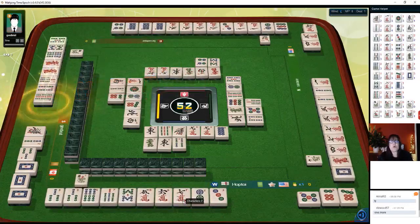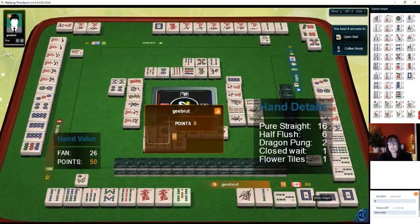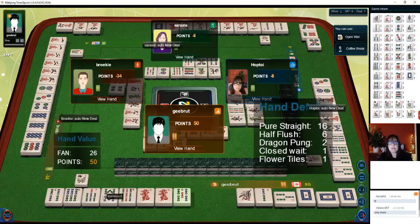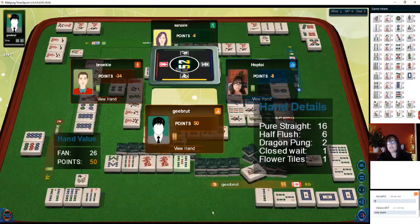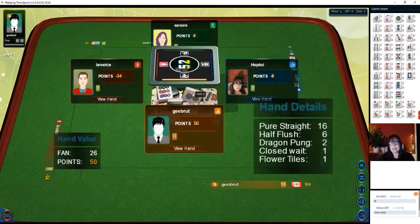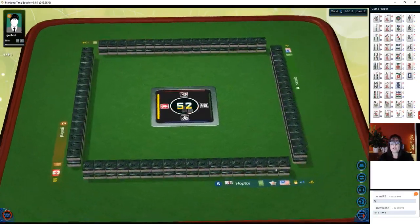Mahjong! Twenty-six points — pure straight, half flush, one suit with honors, dragon pong, closed wait. They were waiting to fill a set — four-five-five-six chow and then they had a flower. We're tied for second at the moment. That was a good exercise with chows.